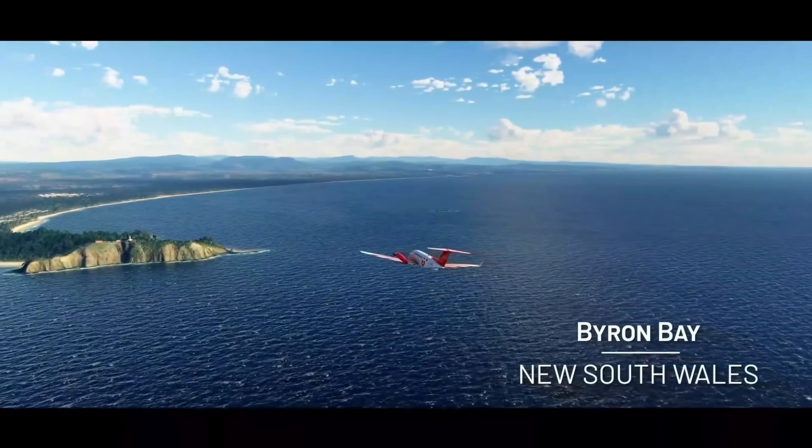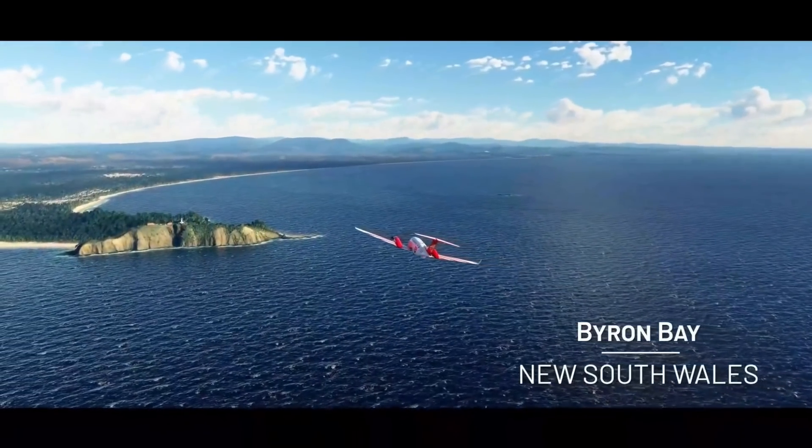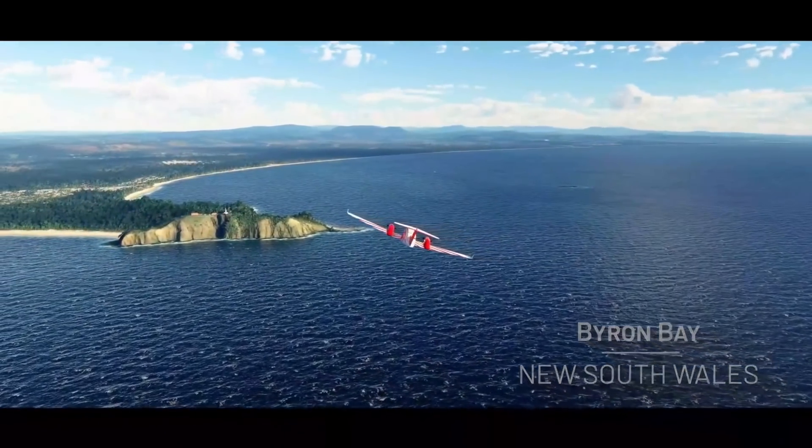World update seven comes at the end of January and will feature 94 points of interest all done by Orbix, as well as 10 photogrammetry cities including Sydney, Melbourne, Adelaide, Brisbane, Perth, Hobart, and more. It'll include five landing challenges, six discovery flights, and five bush trips.